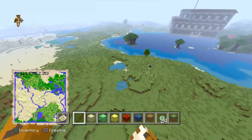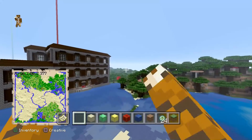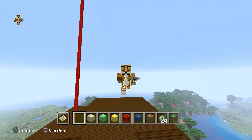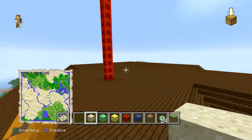This seed actually contains 11 villages, 1 woodland mansion, 1 mineshaft, 1 stronghold, 7 desert temples, and 50 mob spawners, which is pretty insane. Let's go ahead and go around and show you guys the map. Everything's going to be down in the description so you guys can get all the coordinates.